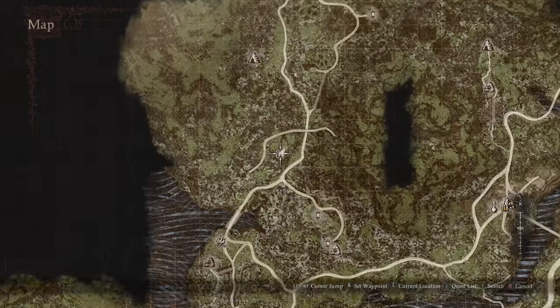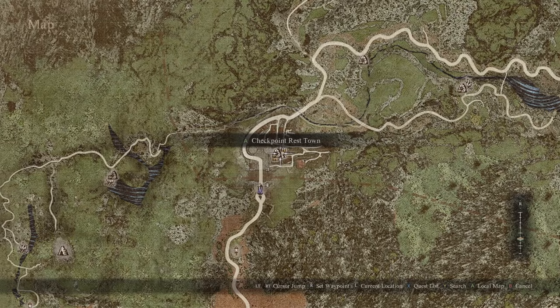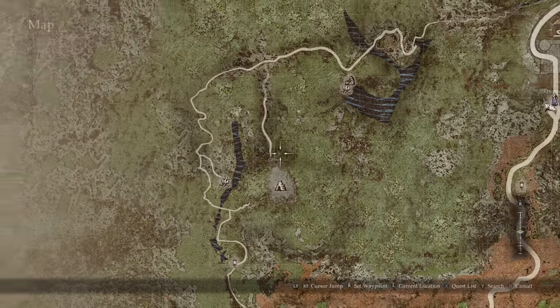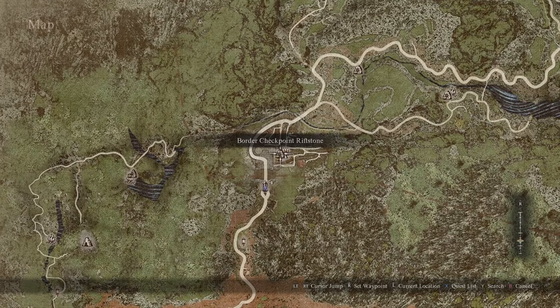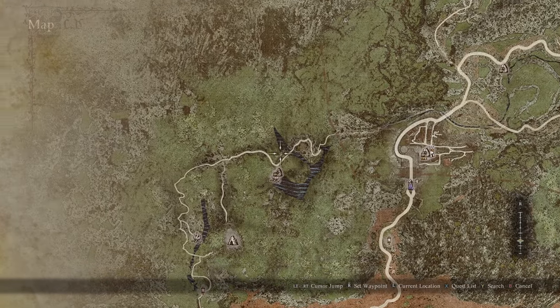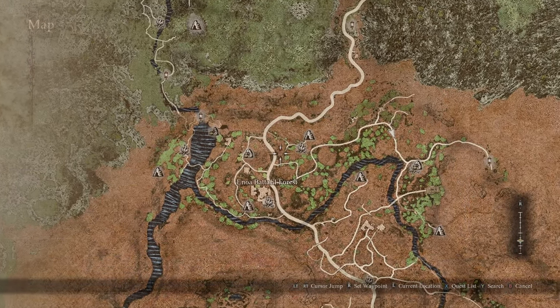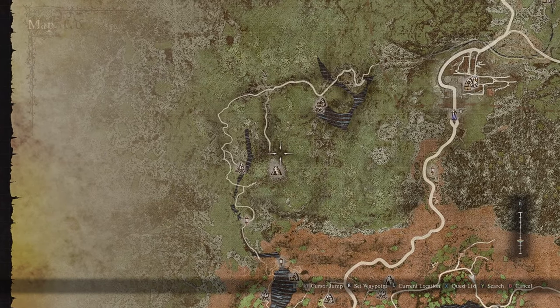Once you successfully complete all five of the riddles, the Sphinx will move to another location. That location can be reached pretty easily from the Border Checkpoint town — you'll need to go down a ravine, but there's also a route from Batal. In this new location, the Sphinx will ask you another series of questions, but you don't get to choose — they're randomized. I'll give you the answers and you can do them in whatever order you get them.